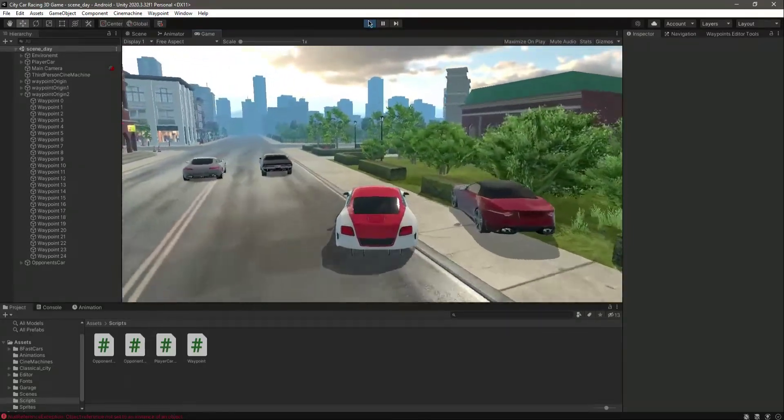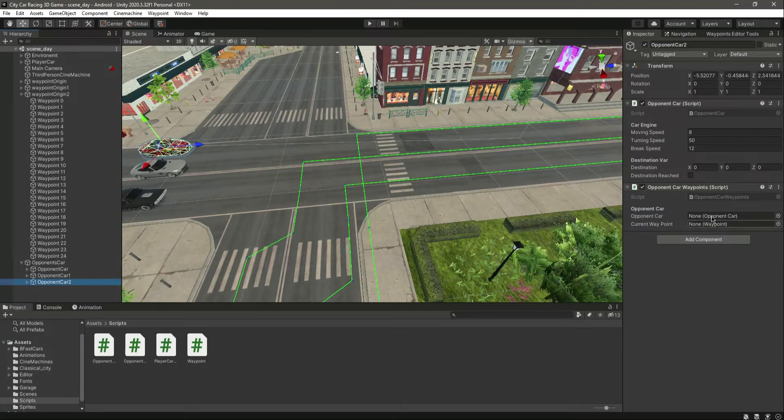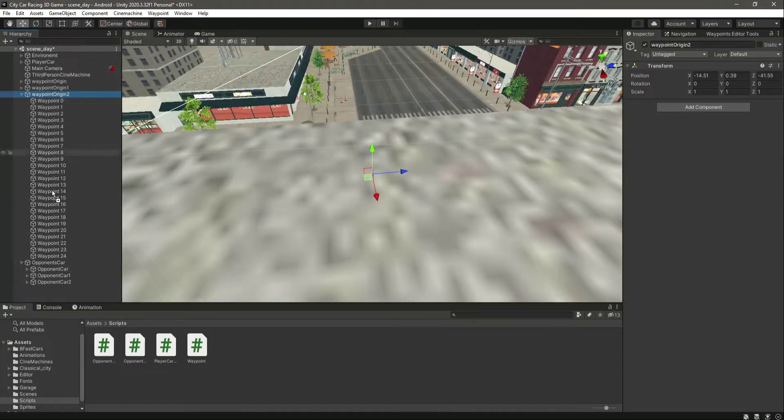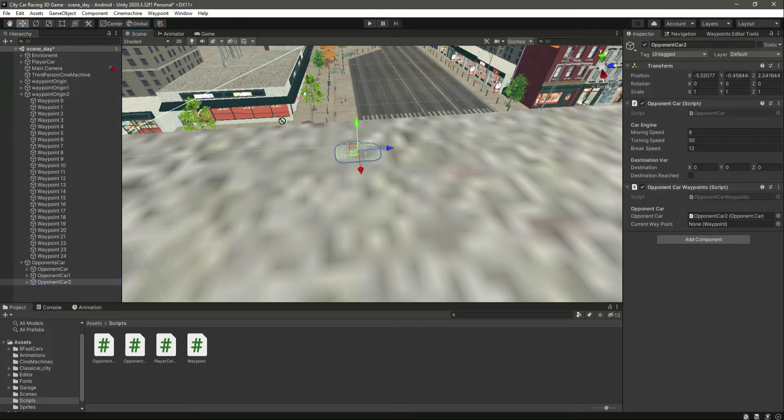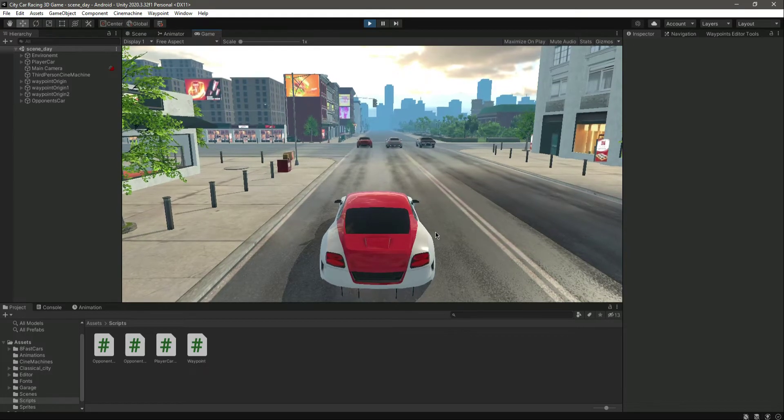We didn't add the waypoint to our vehicle. Let's add the opponent car — we need to add the script and then add the waypoint there. Let's play it again.